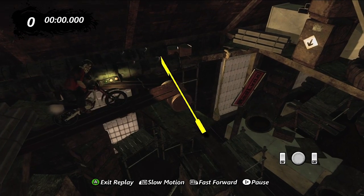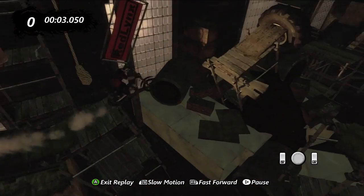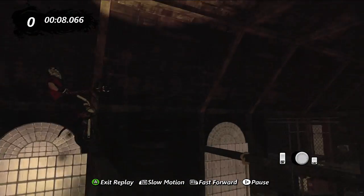You want to start off by doing a small front flip over this first part — this is the best way I found. Do a bounce and make sure to hit the front tire first so you can pop it over. Now slowly get onto this ledge.